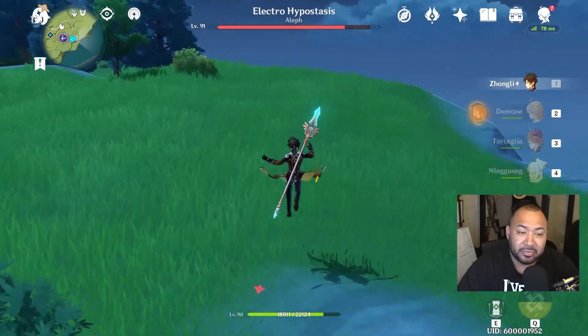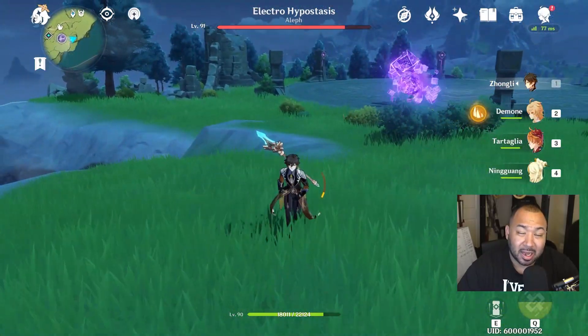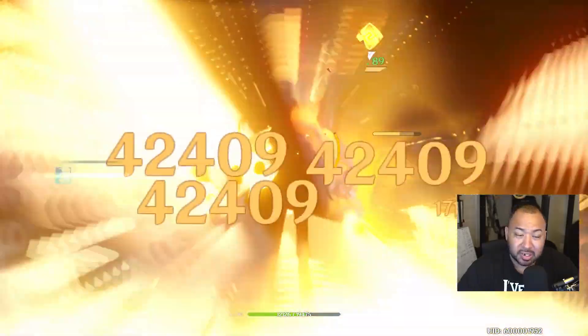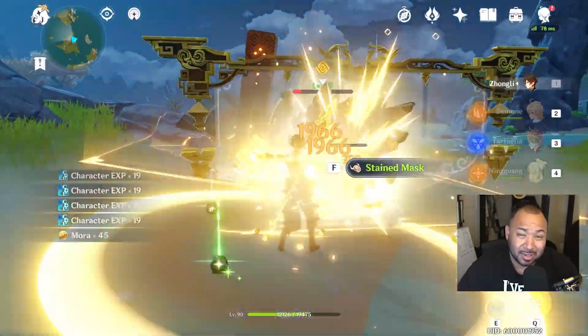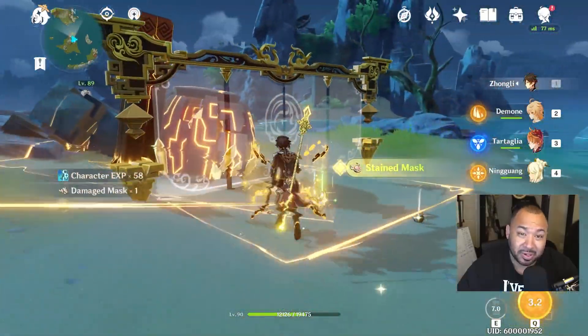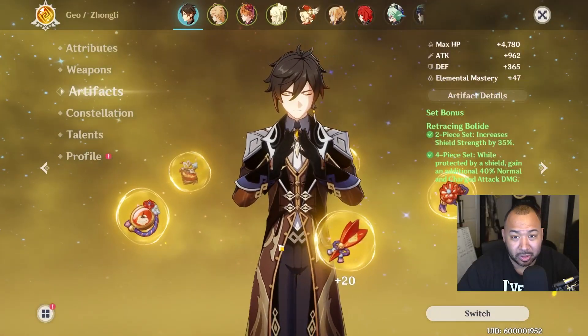With his low base attack, if you take into consideration that a lot of his damage comes from his E ability and of course his ultimate, the damage he is missing on his normal attacks can easily be offset using those strategies alongside certain gear sets like Bolide, which we'll talk about a little bit later.